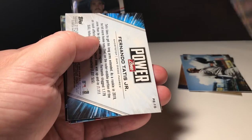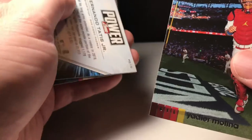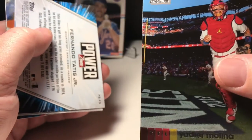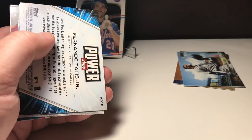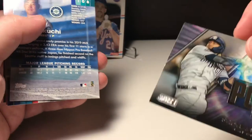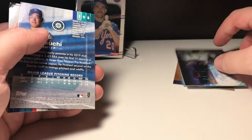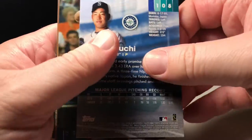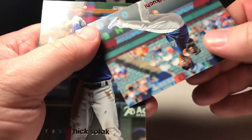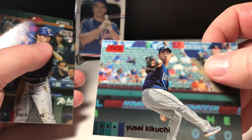Yadier Molina. Alright, looks like we got a Power Zone Fernando Tatis — ooh, and we got a red parallel!